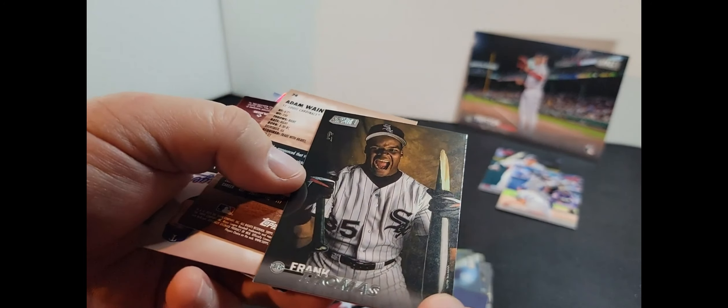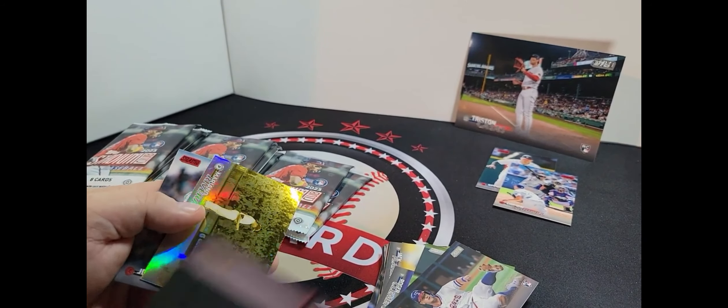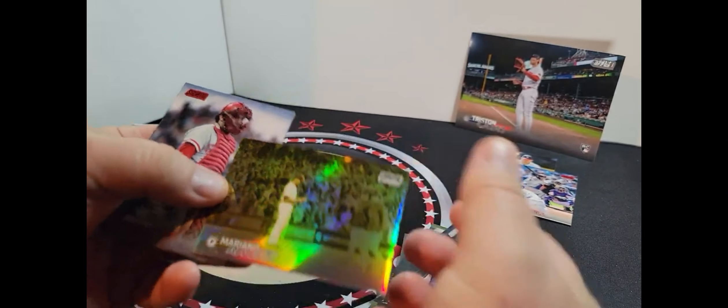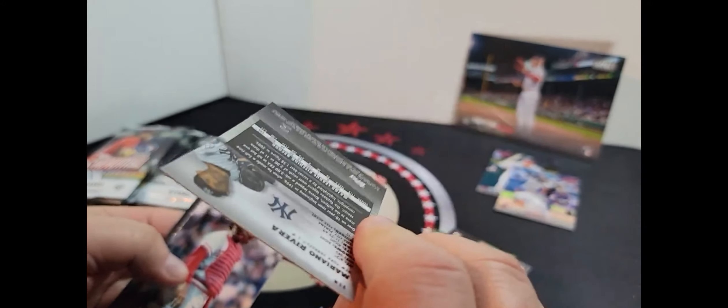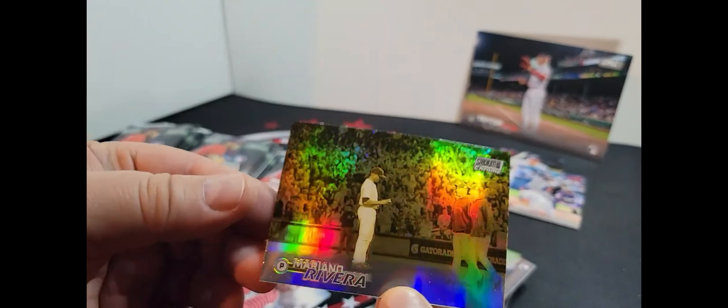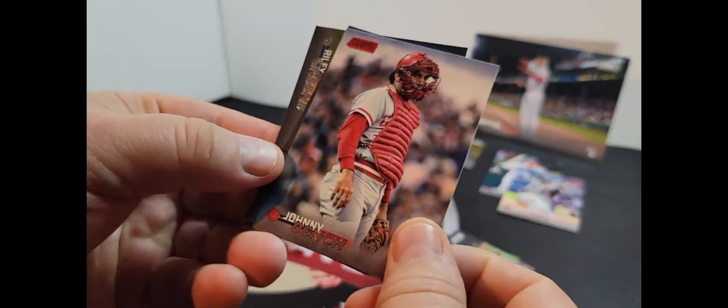I thought he looked familiar. My dad pointed him out and said, 'You know who that is?' I said, 'Isn't he that catcher guy?' And he goes, 'Yeah, Johnny Bench.' Frank Thomas — nice. Adam Wainwright. Oh, just dropped a card — Josh Young. Let's hope that card I dropped isn't a one-of-a-kind. Alright — Mariano Rivera, and it's like a negative image. That's pretty cool.